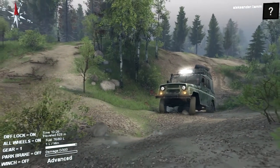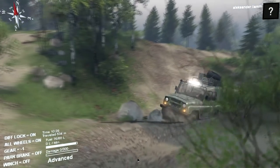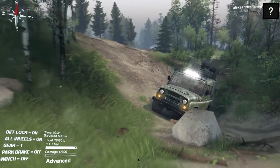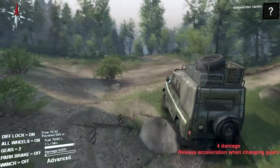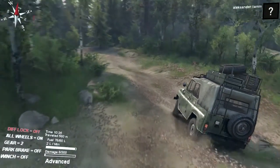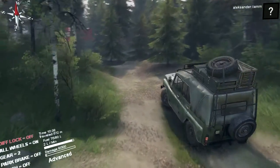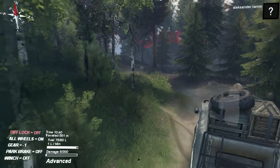We don't have much time here — there's a rock underneath. Power! Right, again. Here we go. And it has an 80-litre fuel tank. I just wanted to say to you: try the new UAZ out.